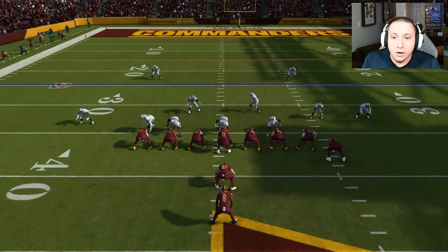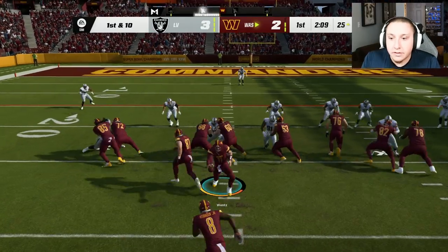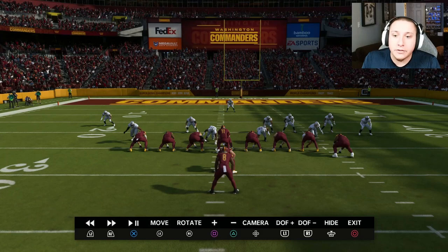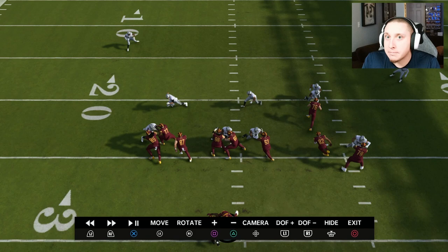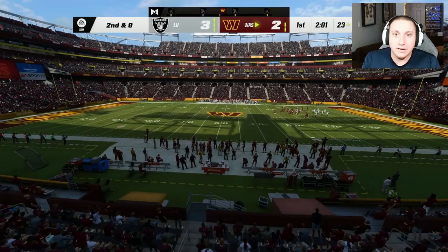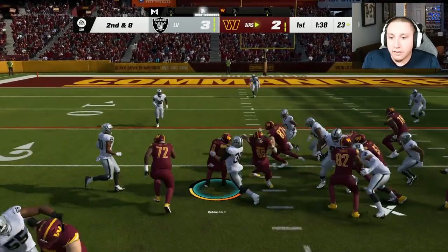If the defense calls Goal Line, that's actually one of the most effective times to run this play, because the easiest blocks for offensive linemen to make are against defensive linemen who are down on the line of scrimmage. Likewise, when you see someone running a mid blitz — like the Nickel Double A Gap or Nickel Double Mug — one of the best things you can do is run against it, because those blocks happen immediately and you'll be past them quickly even without sprinting.